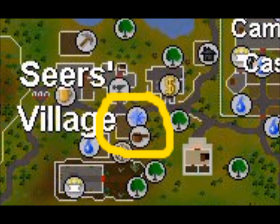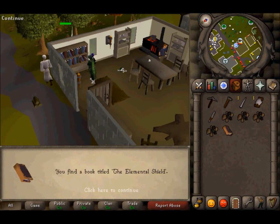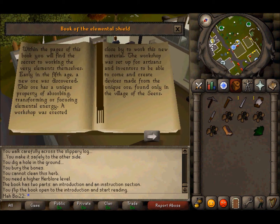To begin, go into this house in Seers Village. Search the bookcase and find a book called the Elemental Shield. Hey, look — free stoof. Anyway, read the book, in order to be given a narrative of someone who also found a book.